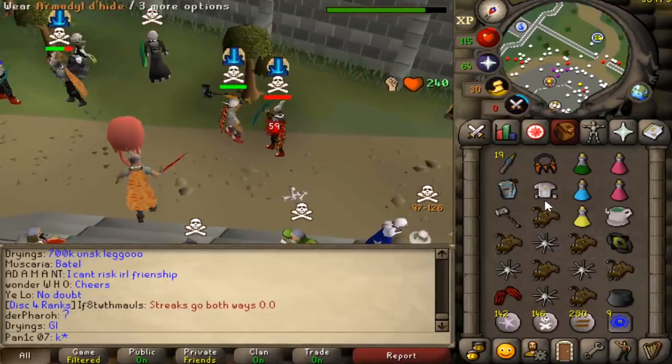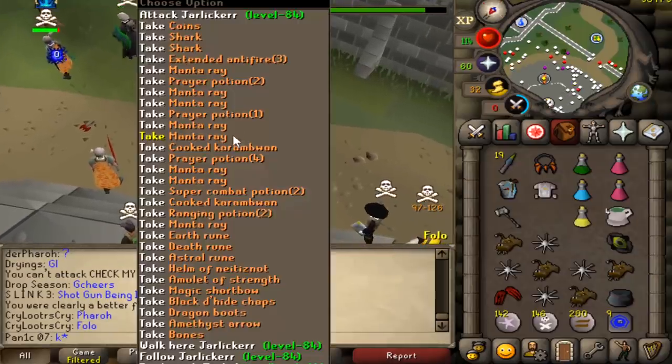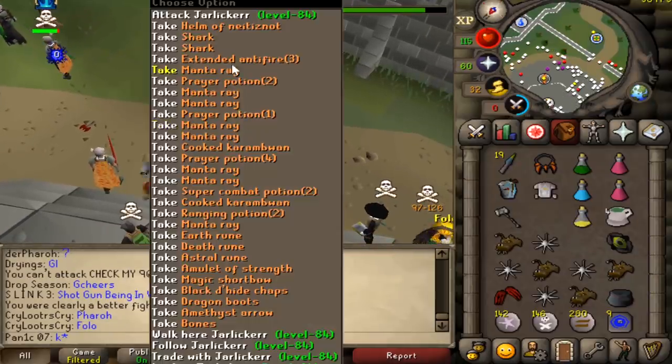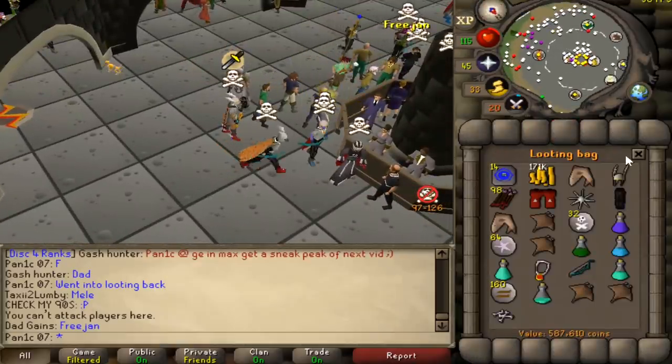Come on Elder maw — get some 65s... oh, 59. Good fight bro. At some point someone's going to get smited — the amount of DPS these claws and Elder maw give is insane. We PK'd 600k, not too bad.